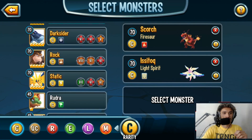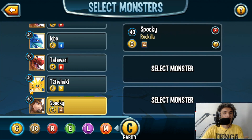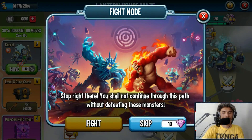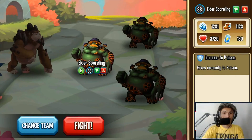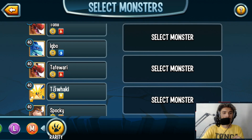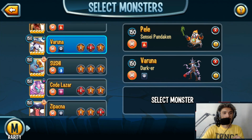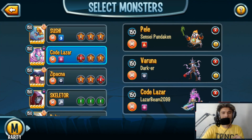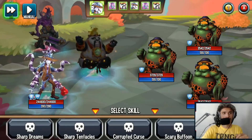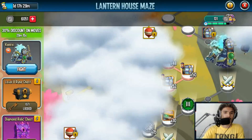Don't spend your gems skipping it. Here's what you do: change your team, remove all monsters, and go with your weakest monsters — like level 40s. Exit it and click Fight again. When you enter it, they're level 38 now, their stats are so much lower. Then you can remove those weak monsters and go with your most powerful monsters. When you fight, their levels and stats are still nerfed — you can literally just one-tap them.